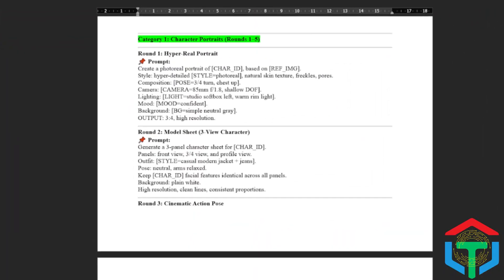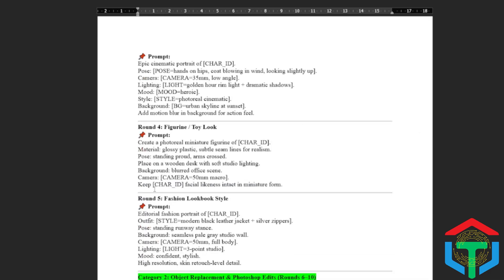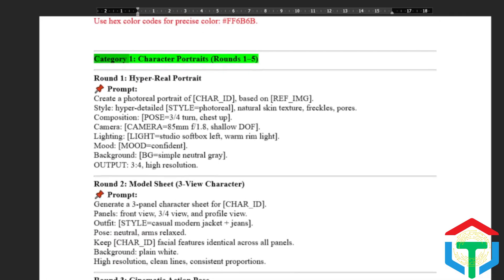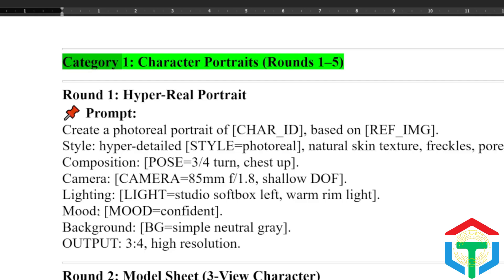Let's kick it off right now with Category 1: Character Portraits. This is where the real magic starts. We're about to see how different AI models handle faces, identity, and style, side by side. I'll even share the exact Photoshop-ready prompts so you can copy and try them yourself. Round 1 begins right now. First challenge: pure realism. Goal: a portrait that looks like it just came out of a camera.